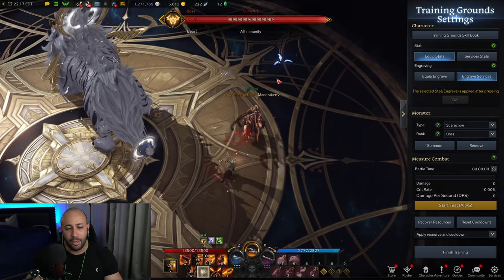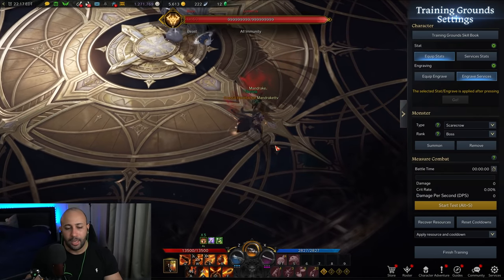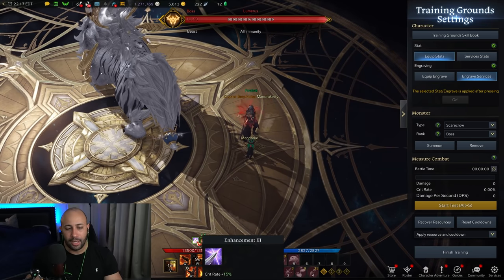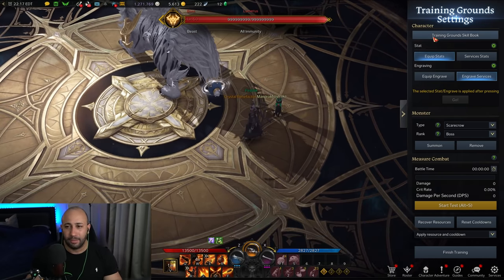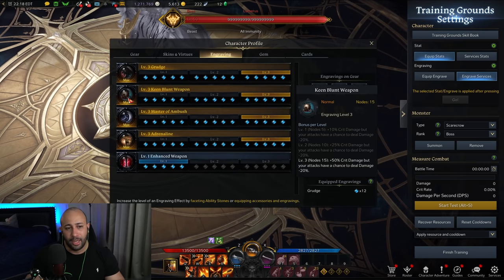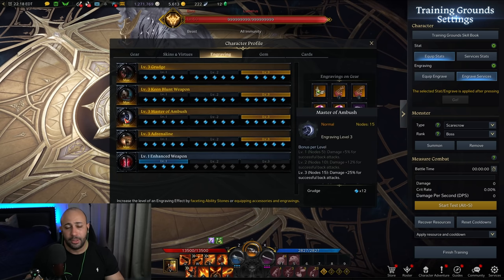As you can see here, I'm building stacks — three, four, five, six. As soon as I hit six I get the crit buff: 50% more crit chance. It's a great synergy with Adrenaline, Enhanced Weapon, and Keen Blunt Weapon which adds more crit damage. You can start with Enhanced Weapon, Grudge, and Master of Ambush since most DPS comes from the shotguns and they're all back attack.